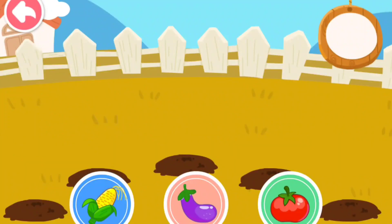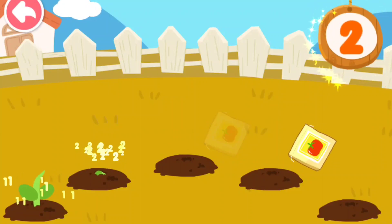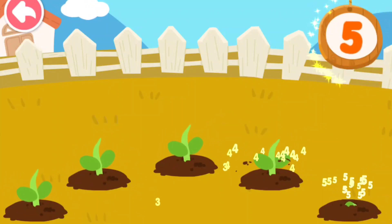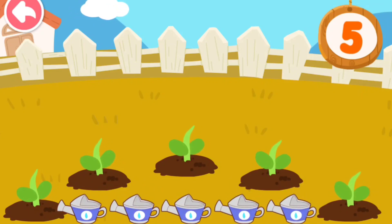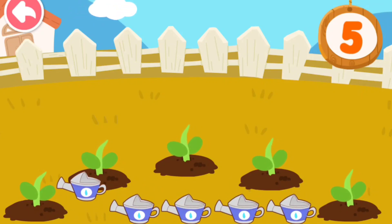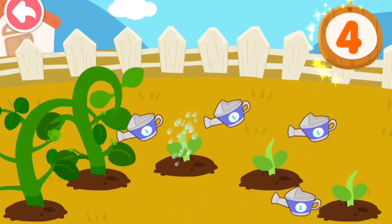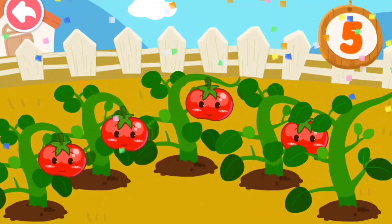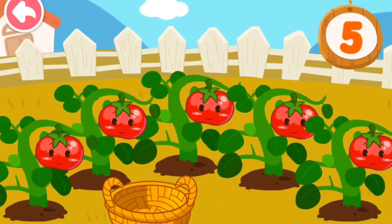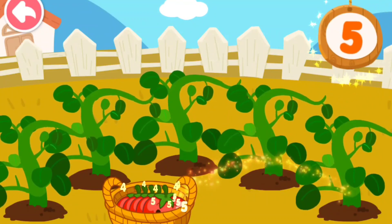Choose one of these seeds. Tomato. 1, 2, 3, 4, 5. 1, 2, 3, 4, 5. Let's water the plants. 1, 2. 1, 2, 3, 4, 5. 1. 2, 3. 4. 5.